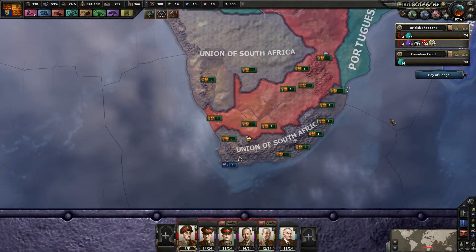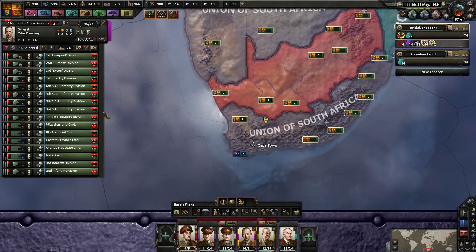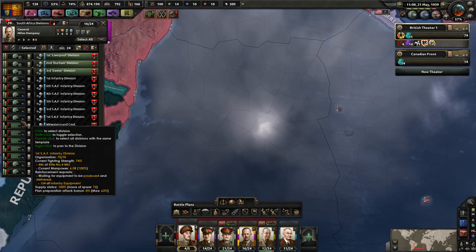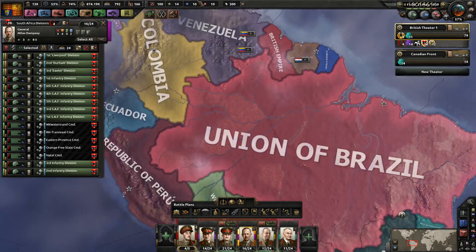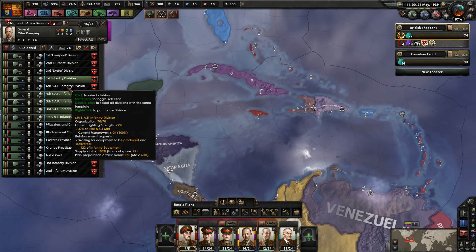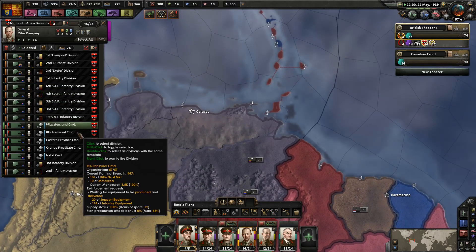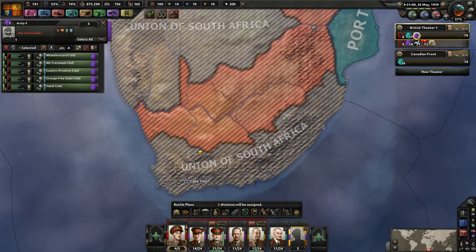I'm feeling pretty confident that nothing else is going to happen in South Africa. Here we go — South Africa Divisions. Let's take at least these three, the ones that I've made, and bring them over to Belize. We'll take all of the infantry and leave only these garrison district divisions behind, bringing everybody else here to the west. Let's put some of you in Jamaica too.